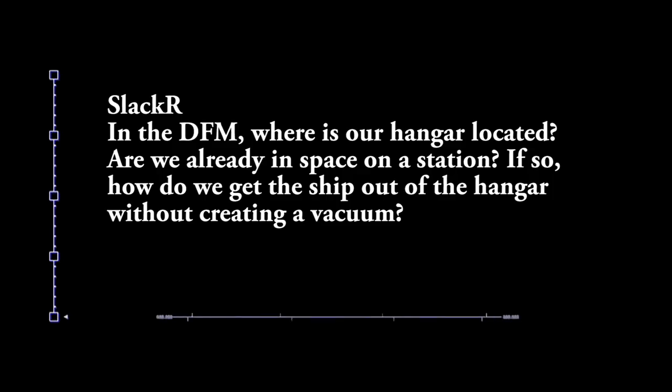So I'll get right to it. The first question of the 10 comes from SlackR, who asks: in the Dogfight module, where is our hangar located? Are we already in space on a station? If so, how do we get the ship out of the hangar without creating a vacuum? That is a good question, but the concept with the Dogfight module is actually that you're flying essentially a simulation inside your hangar.